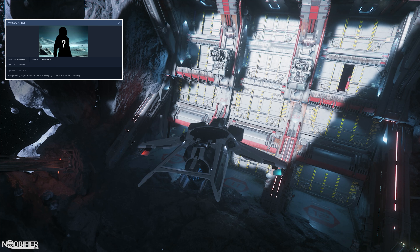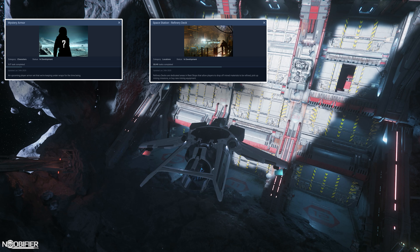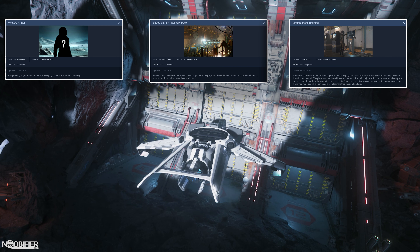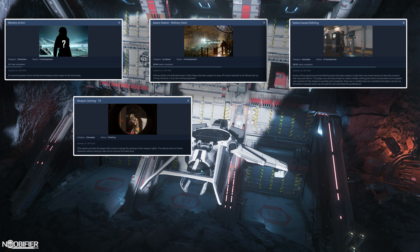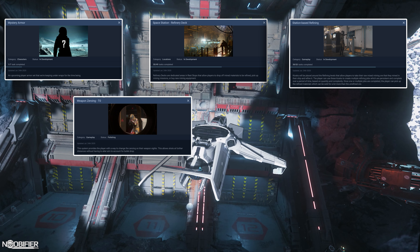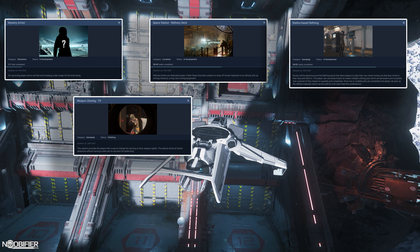1 of 7 lists a mystery armor. 3 of 49 is the refinery deck, which was bumped over from 3.11, and with that is 39 of 53 for station-based refinery. We round out the patch with weapon zeroing, which is the act of slaving the weapon's scope to the axis of the bore — making it hit where you're aiming.